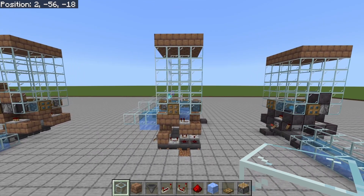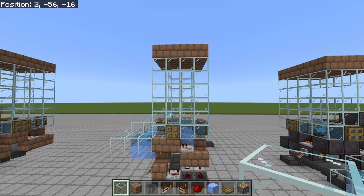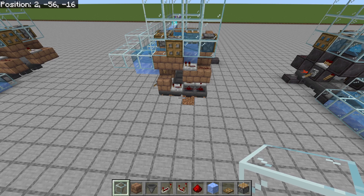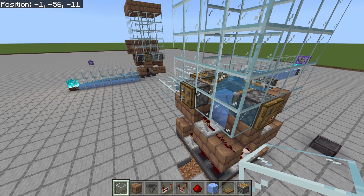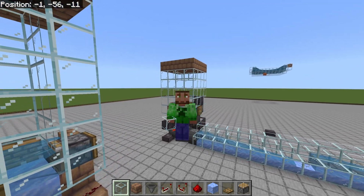A few quick notes before we get started: you're going to need at least seven blocks vertically from the very bottom of your mob funnel all the way down to the very bottom of your trident killer once it's done being built. This trident killer is also going to be four blocks wide by four blocks wide, or six blocks wide by six blocks wide if you count the trap doors, so make sure you have plenty of room.